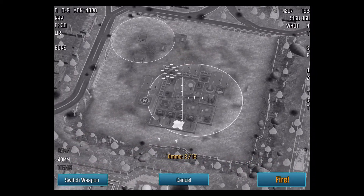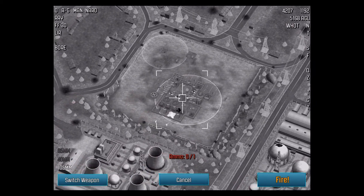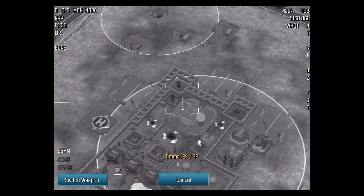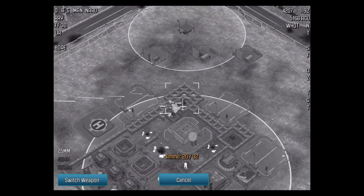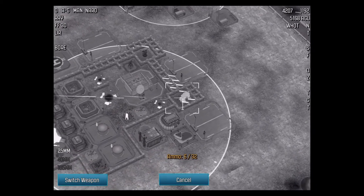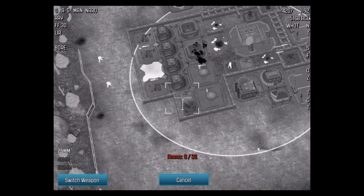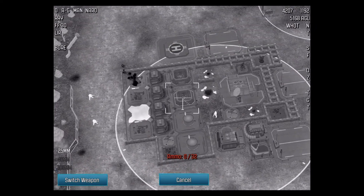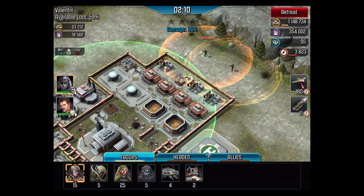Now switch weapons, fire — boom. Switch weapons; at least this way we can see where everything is and what we can do here. Shoot some here, shoot some here. That's another one going right here. Alright, cancel that out and start bringing in our troops here.